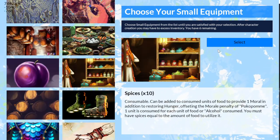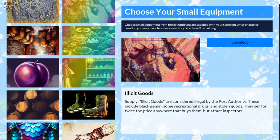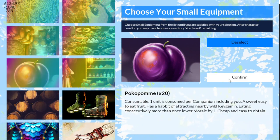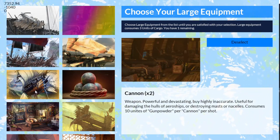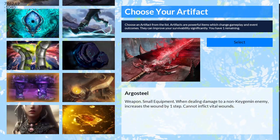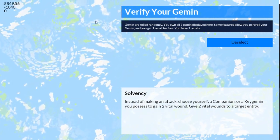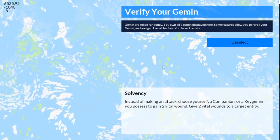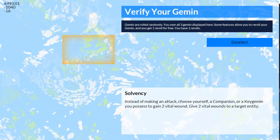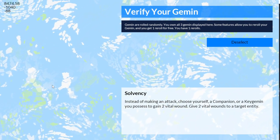Then I have small equipment — select six of these. You'll be able to select the same one more than once once I have that part of the UI set up, but for now it's just set to six. Continuing on to do the same with large equipment — I've got two of those. And you get a powerful artifact that you can choose from, then choose solvency. This will be a different looking page — I haven't laid this one out yet — but the game will automatically roll three Gemin for the player, and the player will have the option to re-roll them based on how many re-rolls they have available.